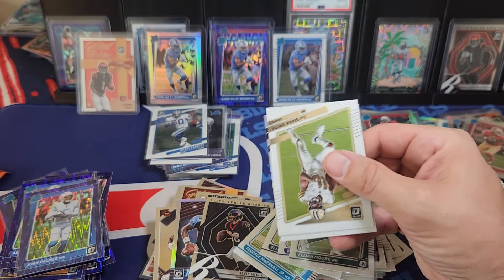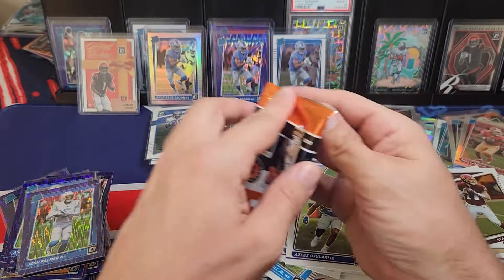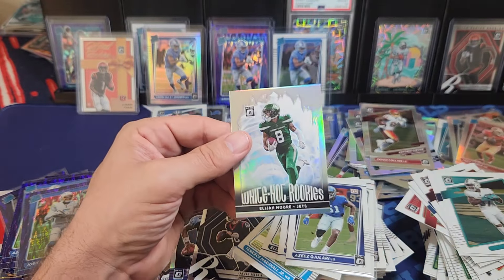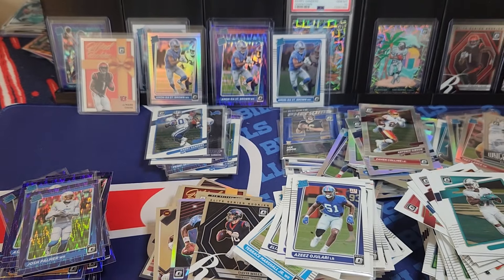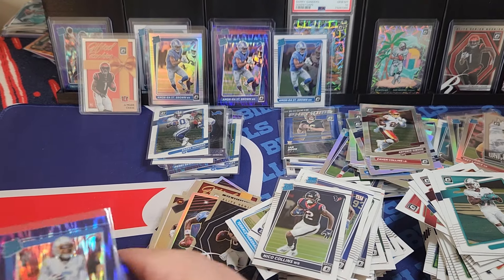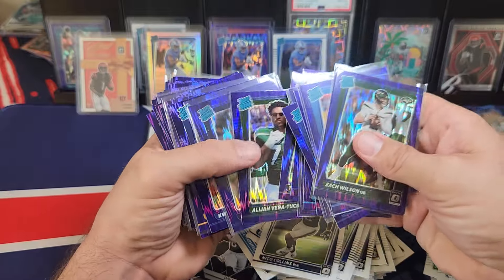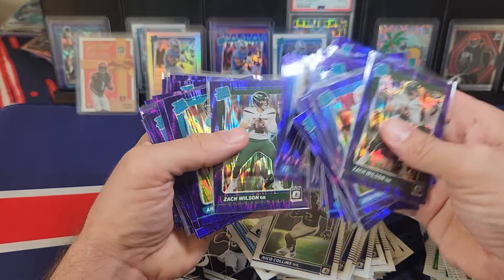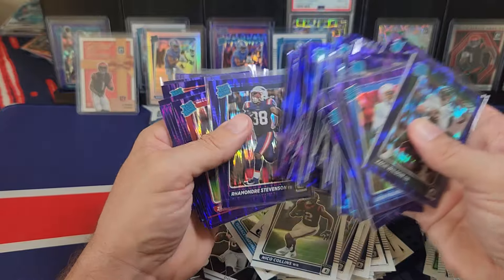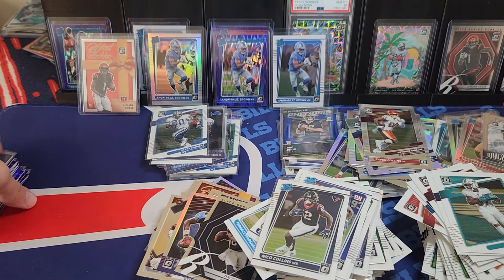Ryan Fitzpatrick and Antonio Gibson. Last pack — Gaskin, Nico Collins — why? So we did not hit certain cards I thought we'd hit. Quick recap: the shocks I sleeved up — Josh Power, Zach Wilson, Mac Jones, Najee Harris, another Zach Wilson, ETN, Stevenson. I sleeved up Chris Evans and Stevenson. Those were the shocks. Legendary Logo Fields — the only Fields card we got. Jake Palmer on the emoji.